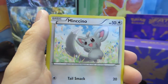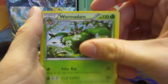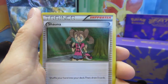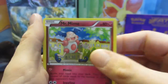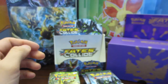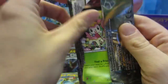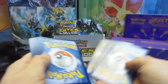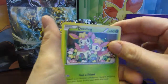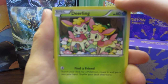Pack two: Snubble, Bronzor, Mincino, Deerling, Carbink, Wormadam, Servine, Shawna, Old Amber, and a Mr. Mime. So we got two of them in a row — mine be a trollin! Hopefully my battery lasts us for this whole video — it was flashing at the end of the last one.